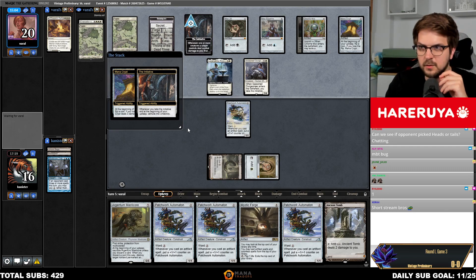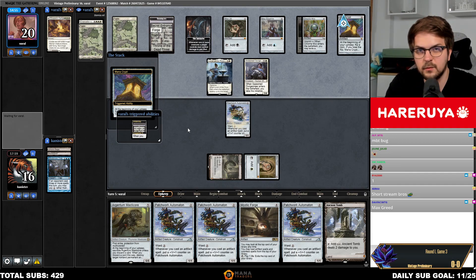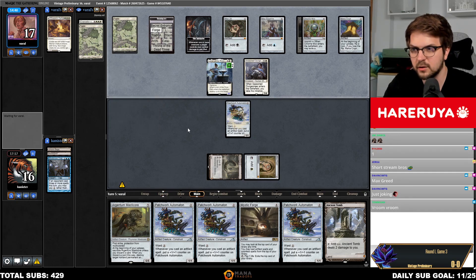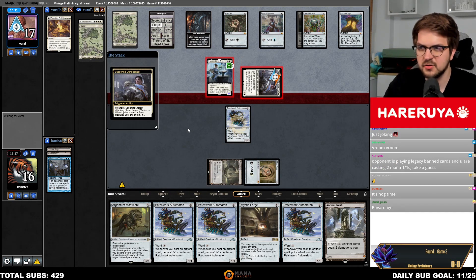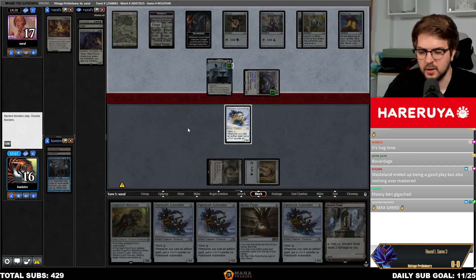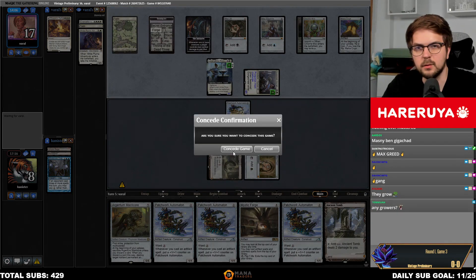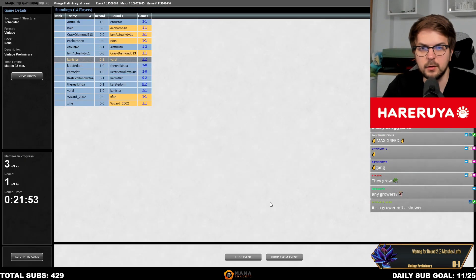Third stream today — there is gonna be more stream around two. Opponent is playing Legacy band cards and you're casting two-mana one-ones — fair. You call them two-mana one-ones, but they grow. Any turn now it's gonna grow, or I can't win — if the opponent draws and plays Initiative, even if I draw Black Lotus. Yeah, the Wandering is a great card.